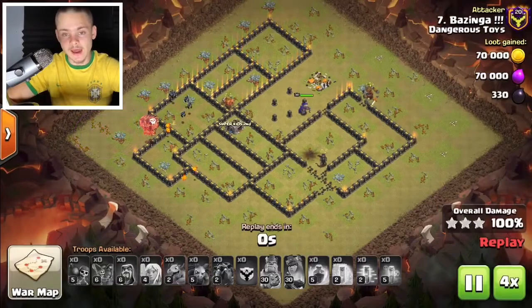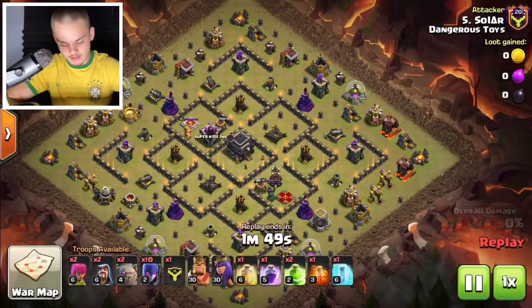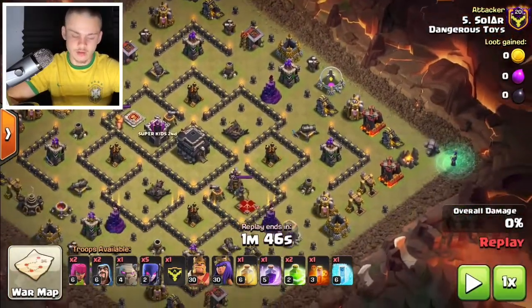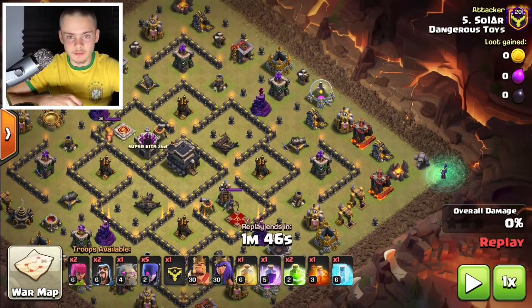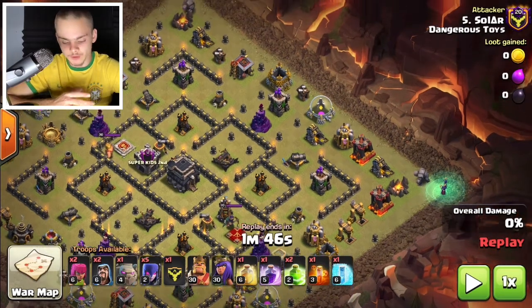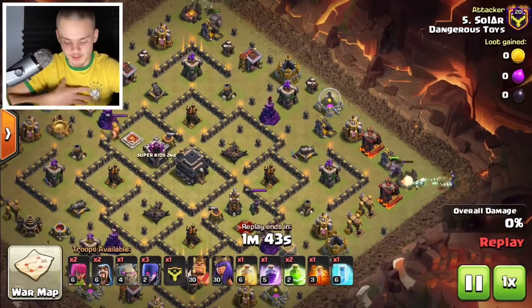The next attack strategy is the witch slap — a very strong and versatile attack strategy. It's very strong at Town Hall 9, and at higher Town Hall levels you can still do witch spam but it gets changed up a little bit. You're going to be able to triple pretty much any base with this attack strategy — that's me being completely honest.